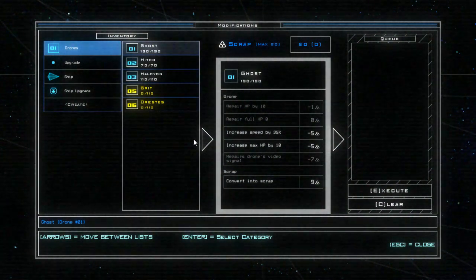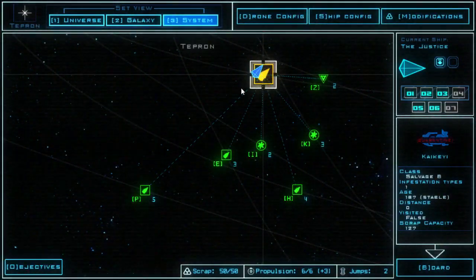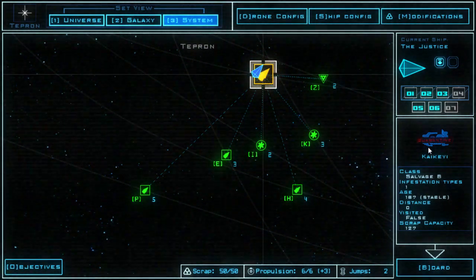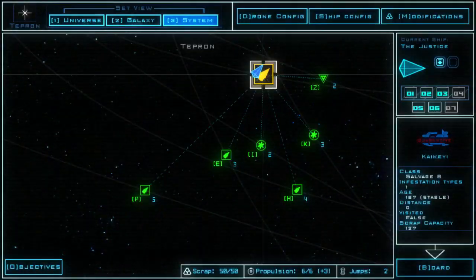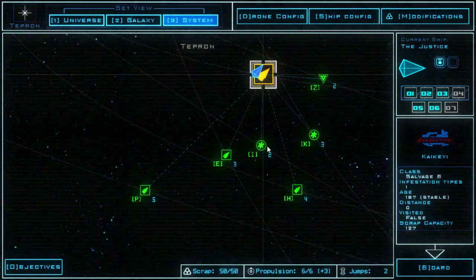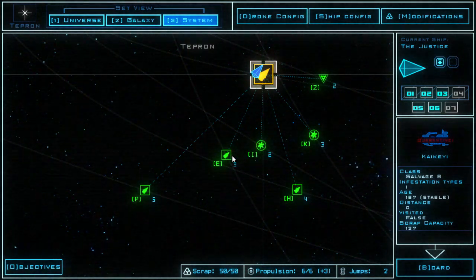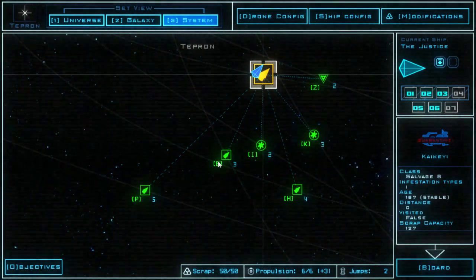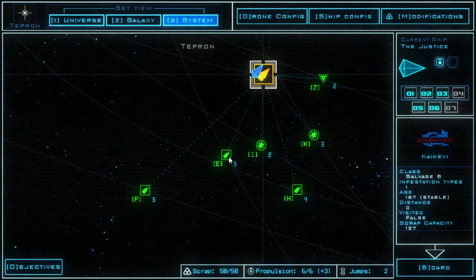This is the first ship in the Tepron system, but down over here it's quarantined so I can't get into it — I'd need a quarantine bypass. I think the first thing I'm going to do is go down to this station because it only costs two to get to it. These will probably cost one, or maybe I should go here and then one, because if I go here I'm going to need one to get there and then two or three to get back.